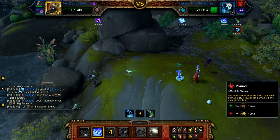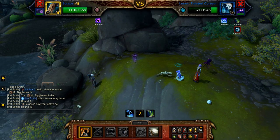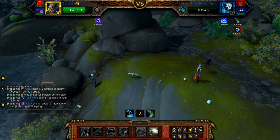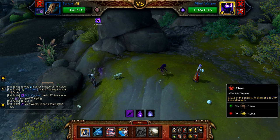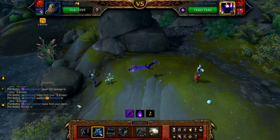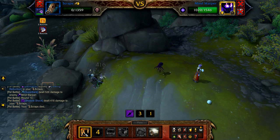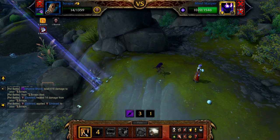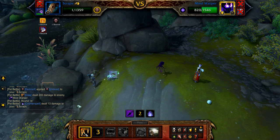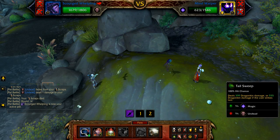Once Mr. Bigglesworth is defeated, bring in Scraps and cast Claw until the Twisted Current is defeated. Once the Twisted Current is defeated, the Mind Warper enters — pass the first round, as the Mind Warper will use Counterspell and interrupt you. Now cast Superbark, and then Claw until Scraps is defeated. Once defeated, use your final pet's Tidal Wave to finish up. Hope you found this video helpful, and thanks for watching.